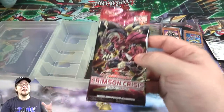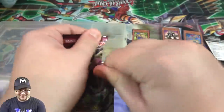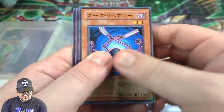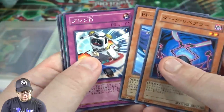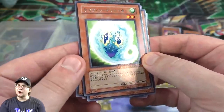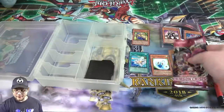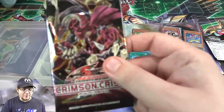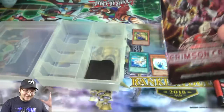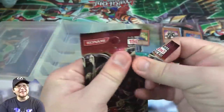And now our two Crimson Crisis packs. Come on, let's get a Red Dragon Archfiend — that would be really cool. So let's see. Hope we at least get a holo; so far not the best luck with the packs. Gale the Whirlwind — that one's easy to remember. And then Life Force Harmonizer, I think. That's an older one. And picked up a promo card too. Last pack — can we end with a holo? Come on, heart of the cards, help me out here. I really want Red Dragon Archfiend. Let's at least try to end with that holo.